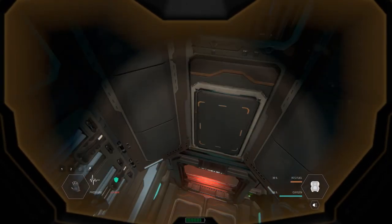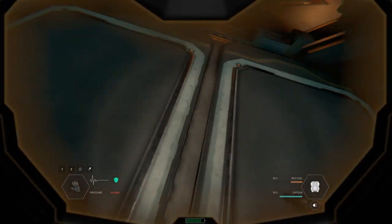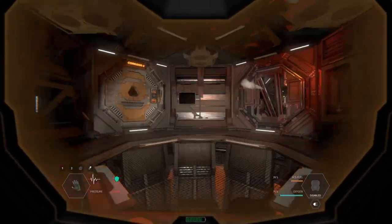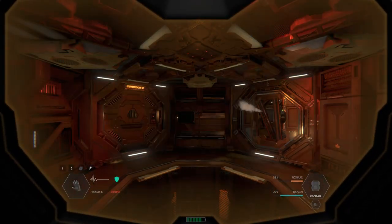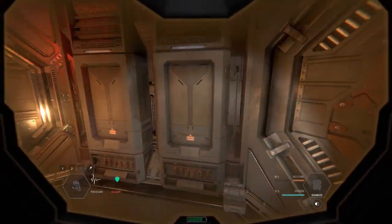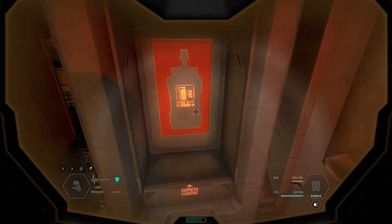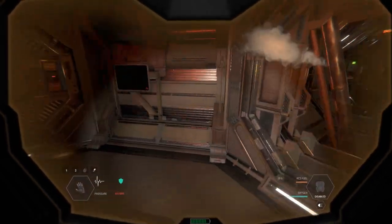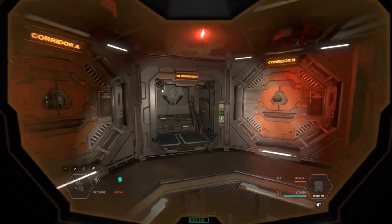Okay, let's head down. I'm looking at the bar — that green bar at the bottom is the suit power, and you can see the light icon on the right. Let's do a quick check in these lockers to see if there's anything to take. Hacking tool — definitely need that. Nothing on the floor.